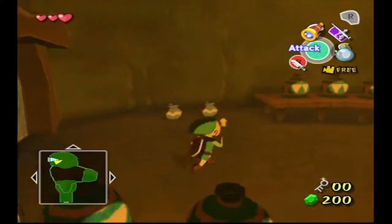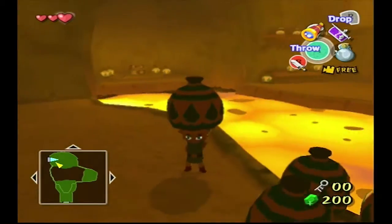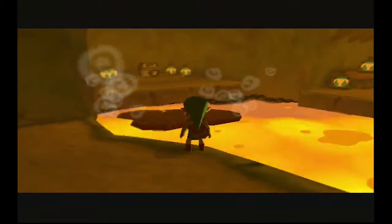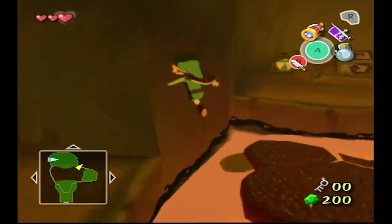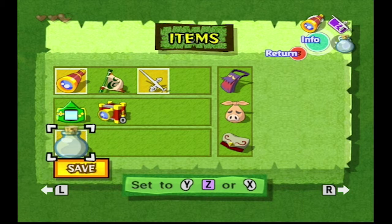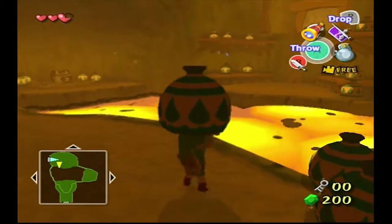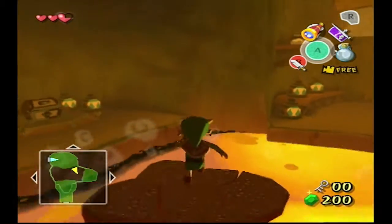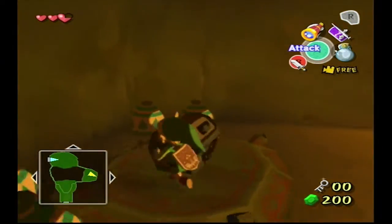In here, a lot of water pots. Grab this one — I'm gonna throw it over there. Just be very careful over here that you don't fall in the lava. I'm actually gonna try to do that again and see if I can jump over. It's really strange how it did that last time.